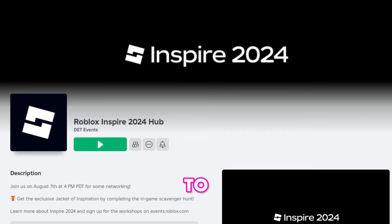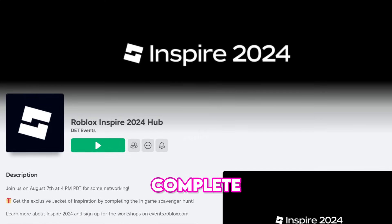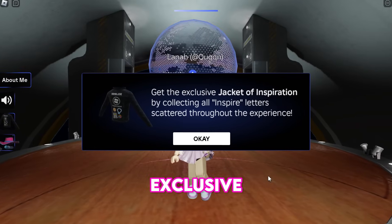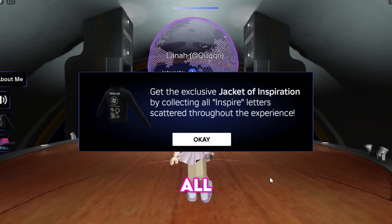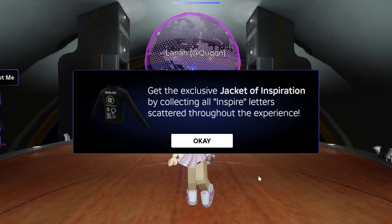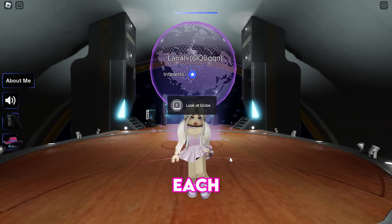Let's head over to Roblox Inspire 2024 to complete an easy scavenger hunt. We will receive this awesome exclusive jacket by collecting all seven letters of the word INSPIRE, which are scattered throughout the map. Stick with me as I show you where each letter is located.